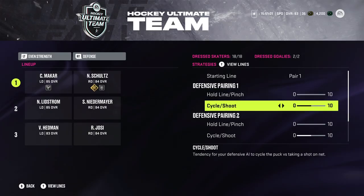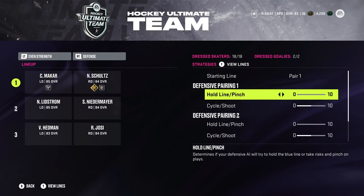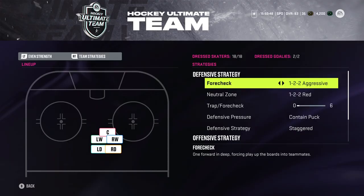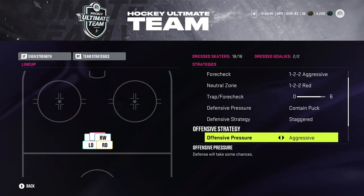Defense, we run 0-5-0-5-0-5, just what I've found works the best with the pinches and the stepping up on the D-man. Just what I've liked on that. And the team strategies: aggressive, 1-2-2 red, 5 out of 6.